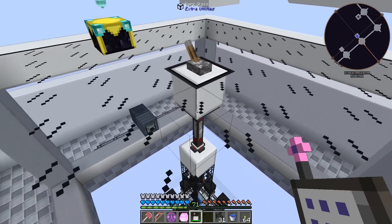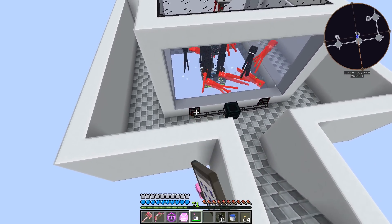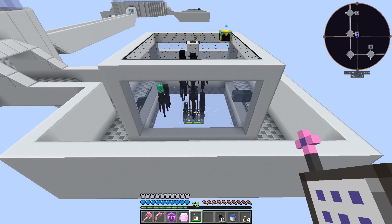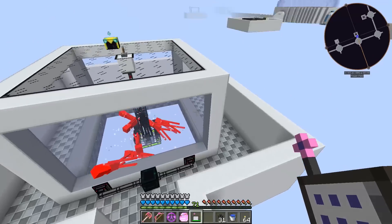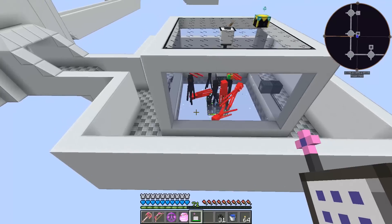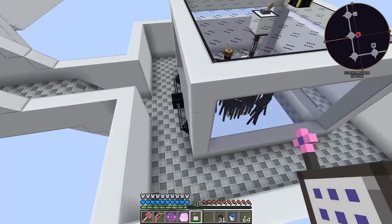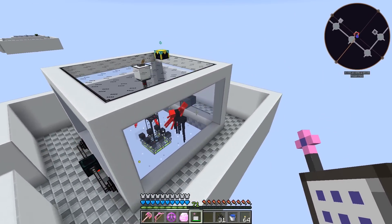Another thing I noticed: the Extra Utilities item nodes with world interaction upgrades have been changed. One used to be enough to collect everything from the spawner, but that's no longer the case — they seem to have a limited range of about eight blocks now. So I added extra nodes up top to collect the stuff the first two were missing.